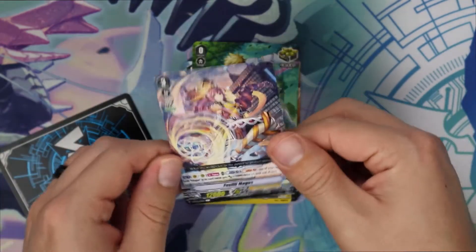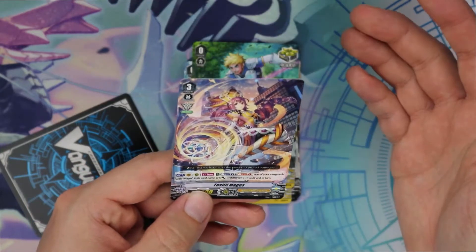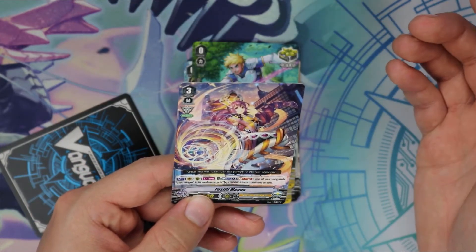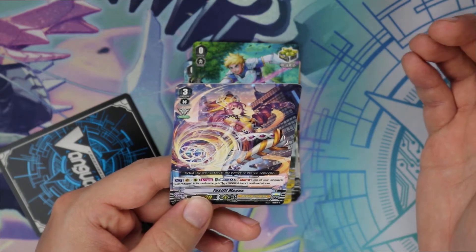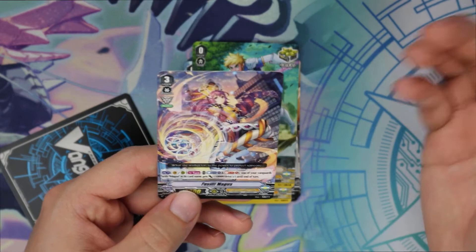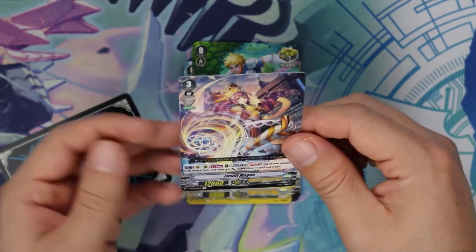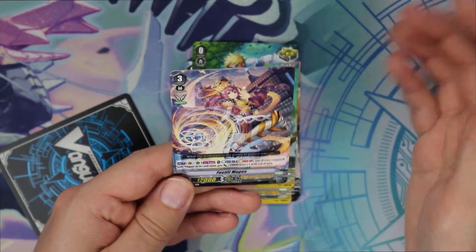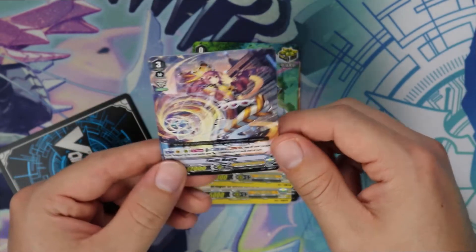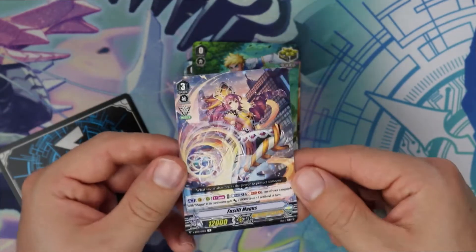And then we got a Fusil Magus for our first rare. This is absolutely good in Magus — it's just crazy. Being able to Counter Blast one and Soul Blast one, and then your Vanguard with Magus gets plus 10 and Drive plus 1. This is a great backup Vanguard if you don't have your main Magus card — like Pentagonal Magus. If you don't have that, this is pretty great. Especially since you can activate it on RR. This is an amazing single rare.